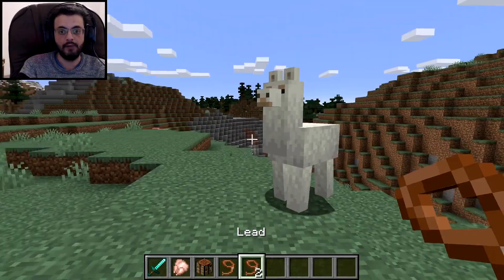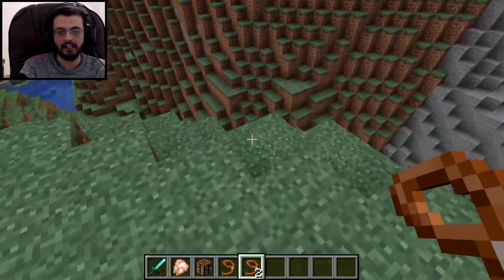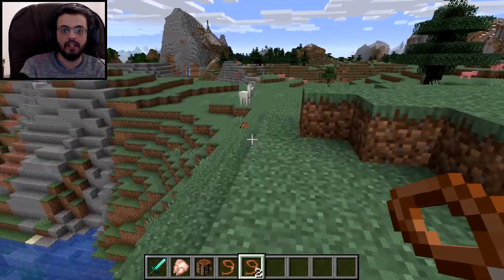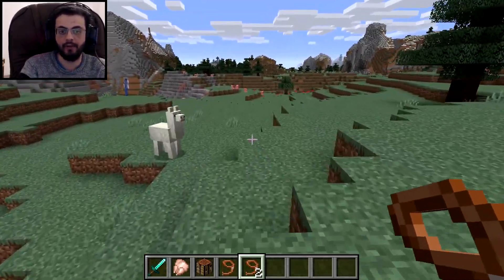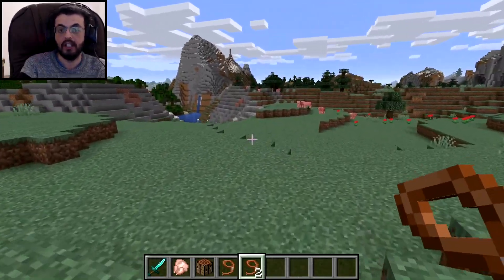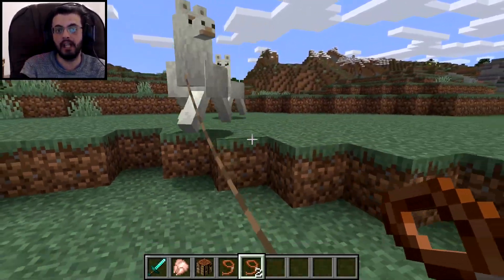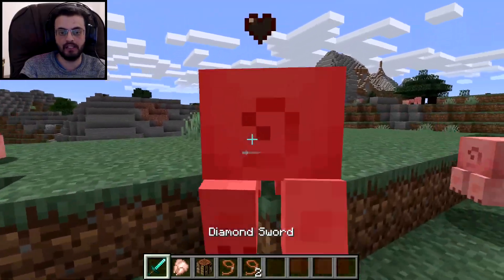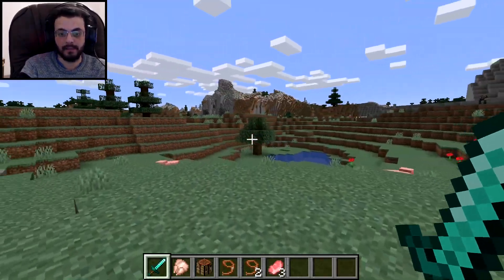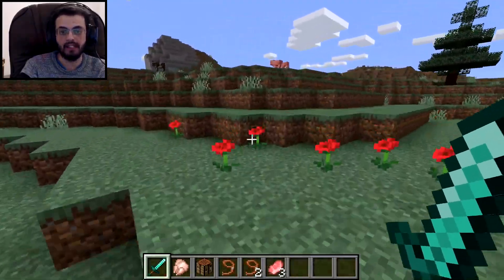Now here's the thing — if you have more than one tamed llama, you can simply use the lead and make it follow you like that, and the other one will follow immediately. Where the hell did it go? Did it suicide? Oh there it is — that llama is mine, I already tamed it. So if I go right in front of it, it will actually follow us. That's actually pretty cool. So they made it simpler — you need one lead to one tamed llama, and the rest are going to follow you just fine. You don't even need to keep holding the lead. You just do it once and that's it — it will follow you, and the other tamed llamas will follow as well, and everyone's happy.